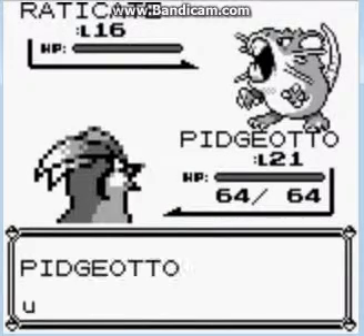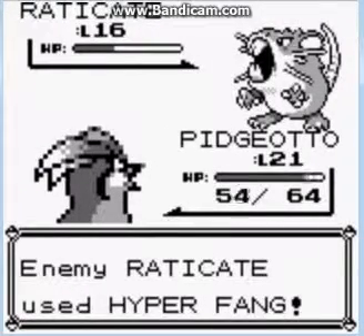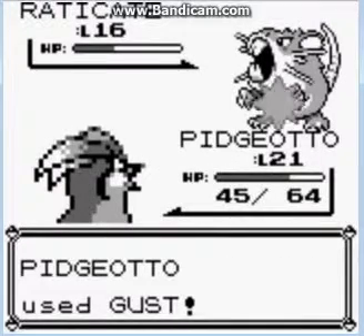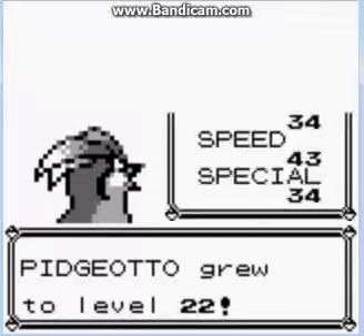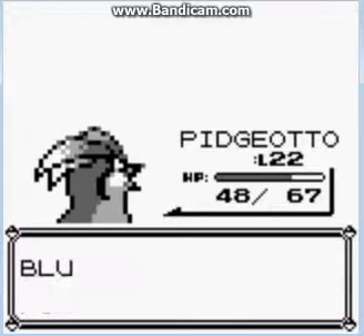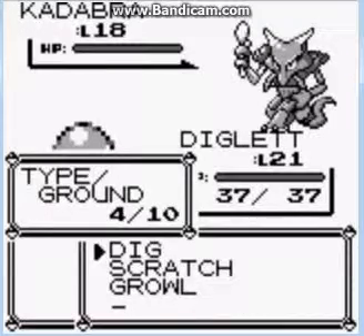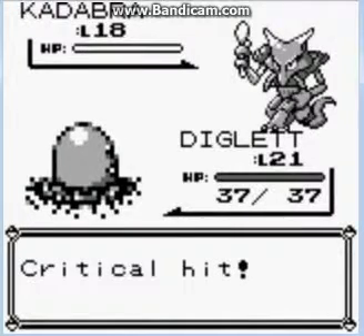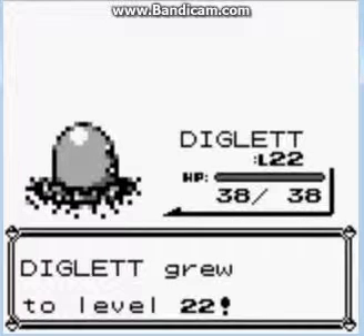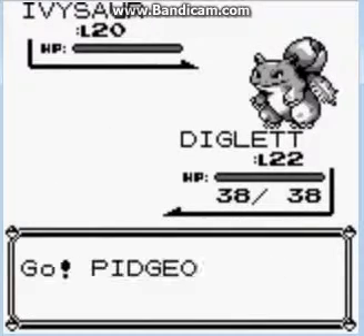It's been a while since we've seen Pidgeotto. Hyperfang — I think that takes however much your HP is to your health. Pidgeotto leveled up to 22. Kadabra — switch to Diglett. If you have the right Pokemon, this is nothing but a joke. Ivysaur — Pidgeotto won't do much damage to Ivysaur.